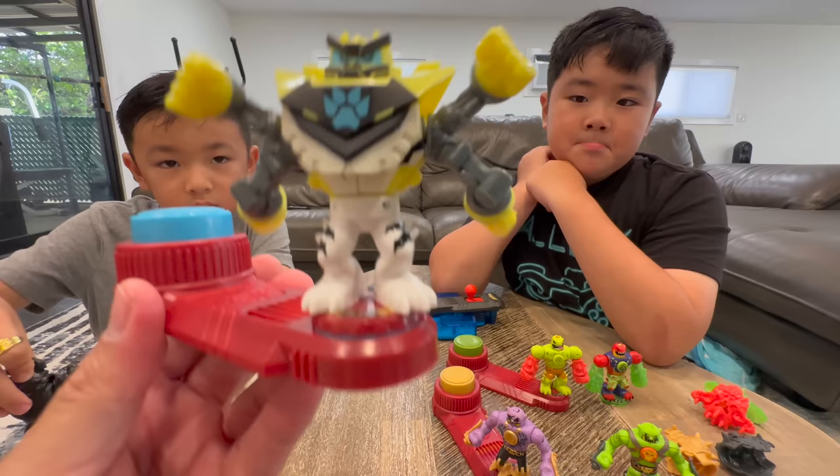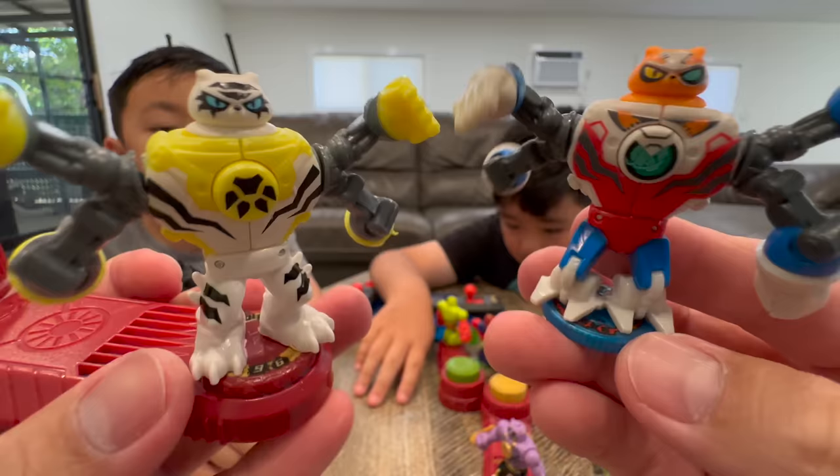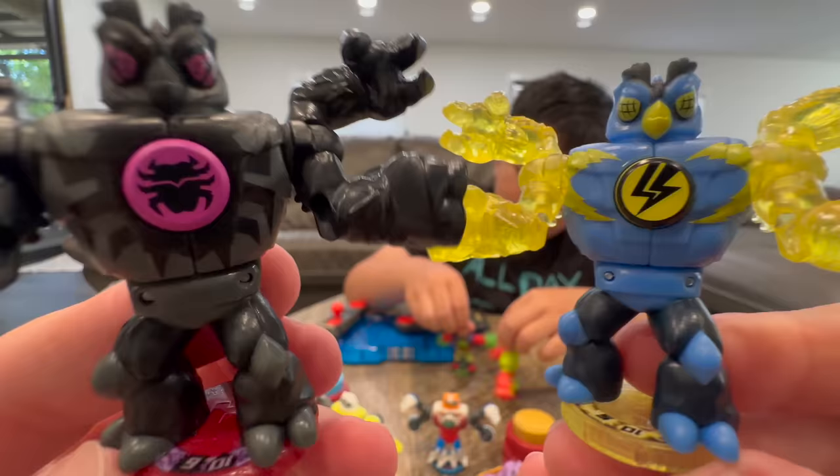So this is White Paw and this is Scratch-a-Tron. You can see that the feet, they swapped out. And what's up with the upside-down paw? Very cool. Okay guys, so this is Shadow Roach and this is Thoraxis — pretty much just recolored, everything is the same. But still cool. Even if you got Thoraxis, I still say you gotta get Shadow Roach.